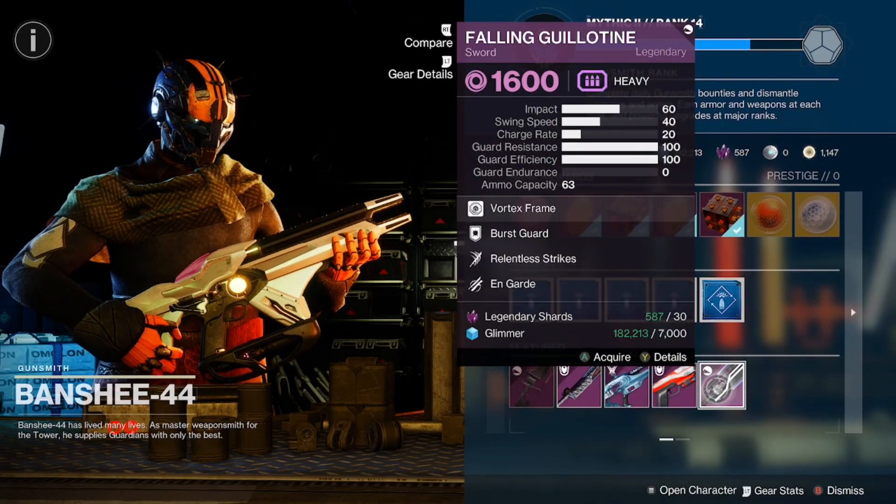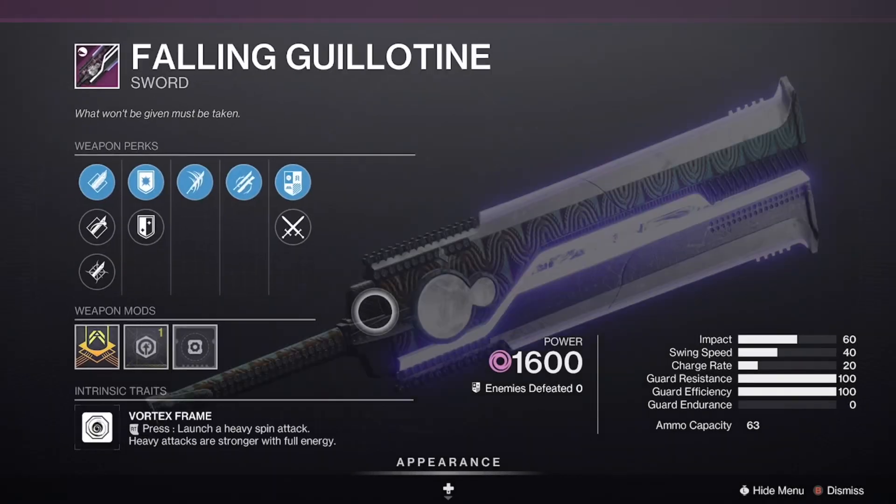And then we have the Fallen Guillotine with Unguard, Relentless Strike, Burst Guard, and an Impact Masterwork.